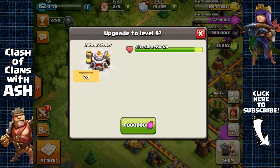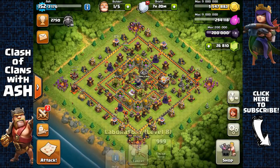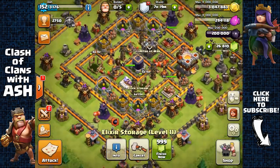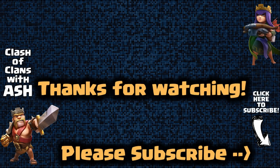Today was a much better day farming — I found a ton of resources, lots of dead bases, and storage raids with lots of resources inside. I managed to upgrade my Laboratory to level 9 and one of my Elixir Storages to level 12. If you enjoyed this episode, be sure to give it a thumbs up and subscribe if you haven't. See you guys in the next one!